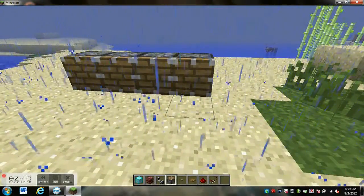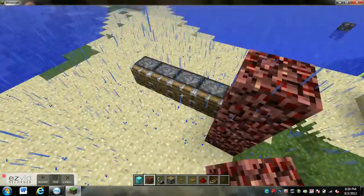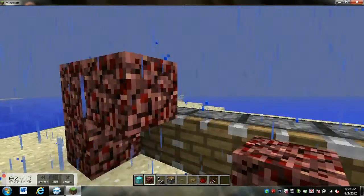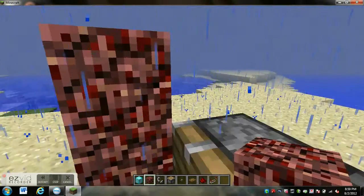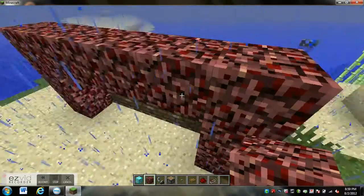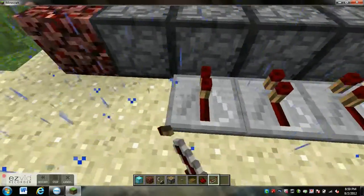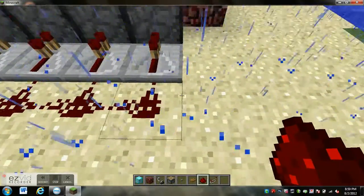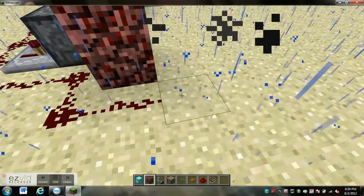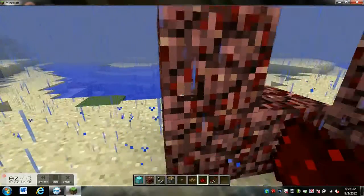I'm going to do four for this tutorial. Place that, that, that — actually that's too tall, two should do it. Three — no, we're on three. Redstone. I don't know why redstone is affected by water but it's not affected by the rain. Just put the button here.